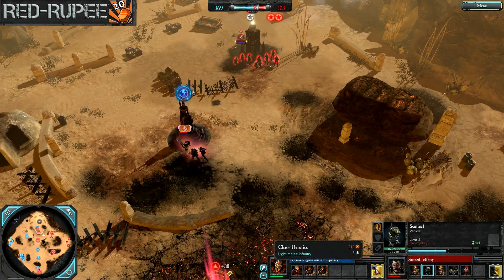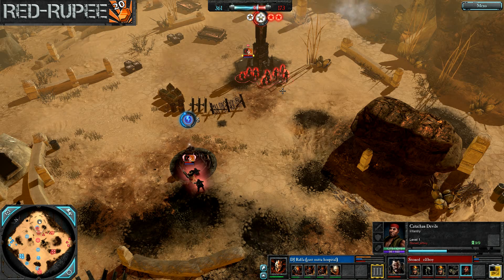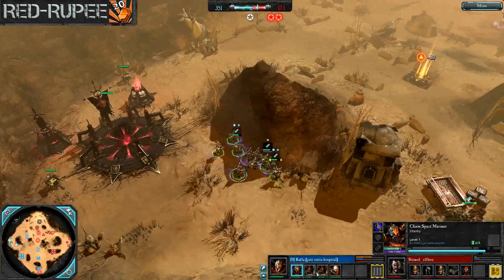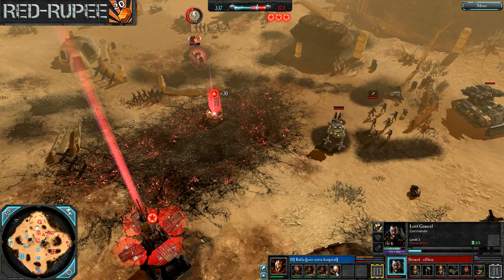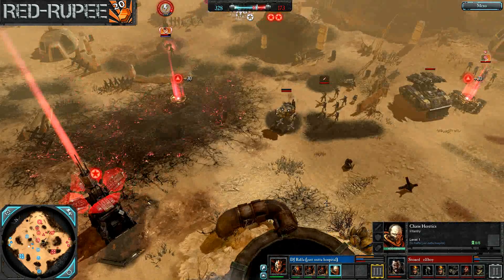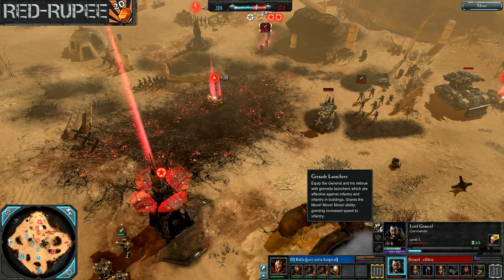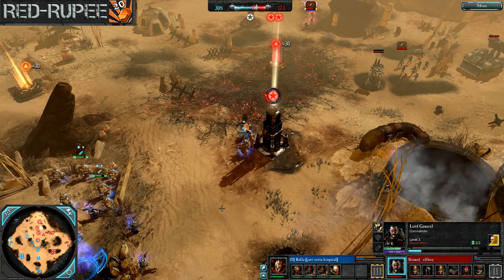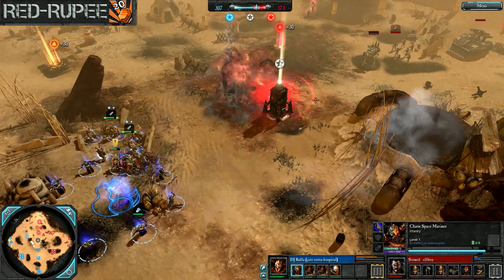That Heavy Weapons squad is probably a good choice to lock down some stuff. But really, everything on the field for Rafa can kind of deal with it — the Havocs will outrange the default Heavy Bolter that the setup team has. The Chaos Heretics with grenade launchers can knock it over, and of course the Sorcerer can teleport in. I'm actually kind of surprised we haven't seen Ogryns — the Lord General already has his grenade launcher upgrade which gives the Move Move ability. He could get his Commissar with a refractor field and just charge those Ogryns in.